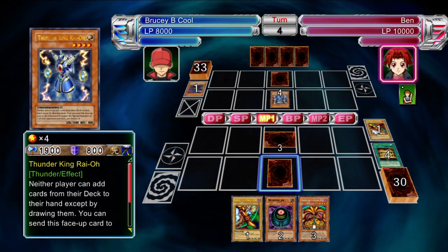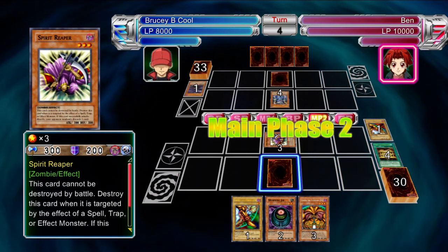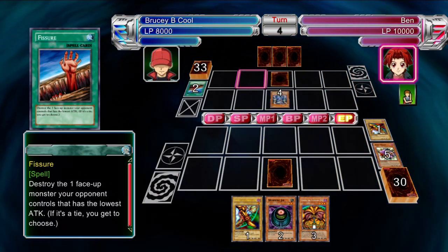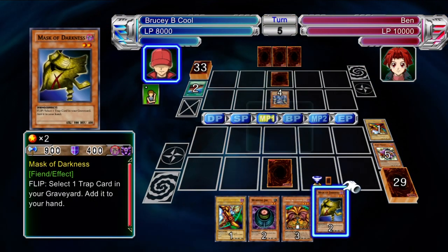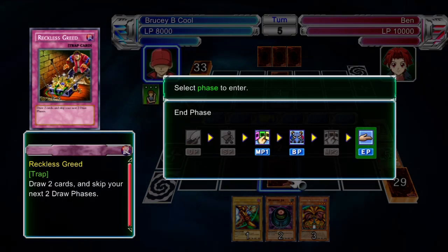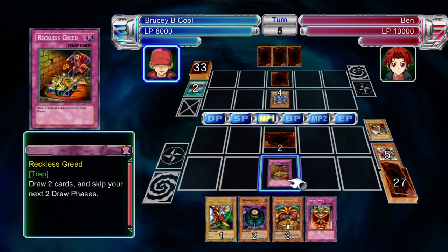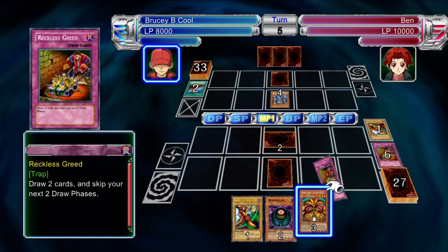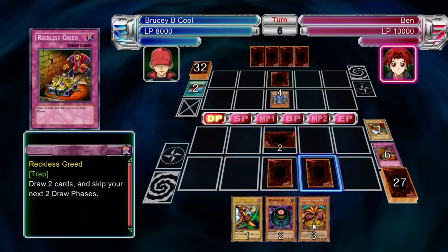He also has Thunder King Ryu, as he's just displaying now, and some Dino Fossil. It's a weak monster but when it's flip summoned it destroys all special summoned monsters on the field. And Thunder King Ryu, besides stopping people from drawing a particular card from their deck, can tribute himself to negate a special summon as well.